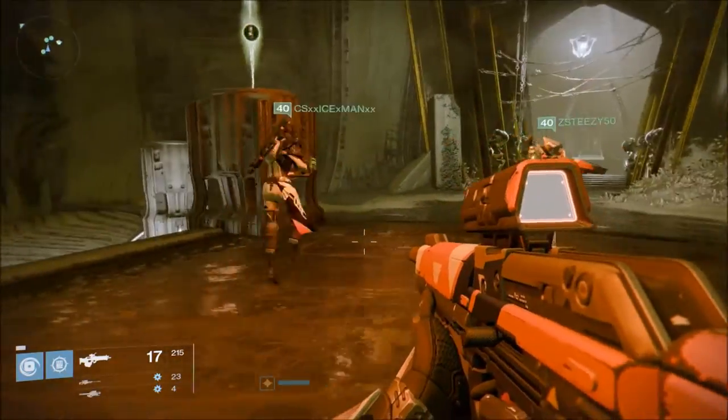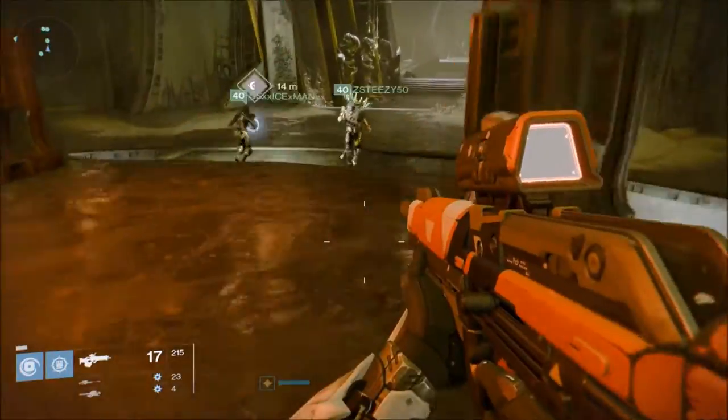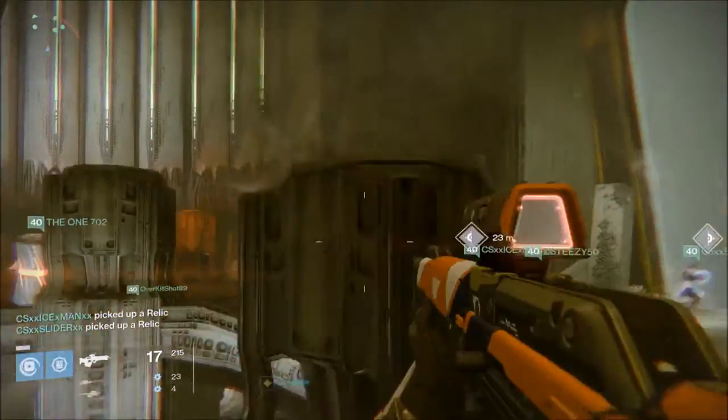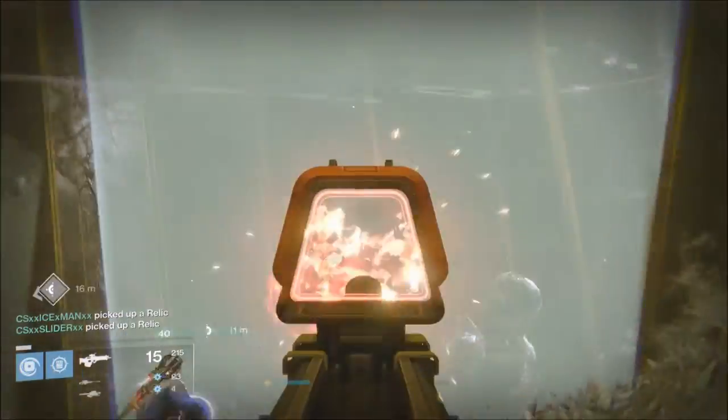I'm going to take you through the first step now so we can get straight into this tutorial. As you can see when you spawn in, there are two relics — one on the left pillar and one on the right — and there's also a barrier in this doorway.